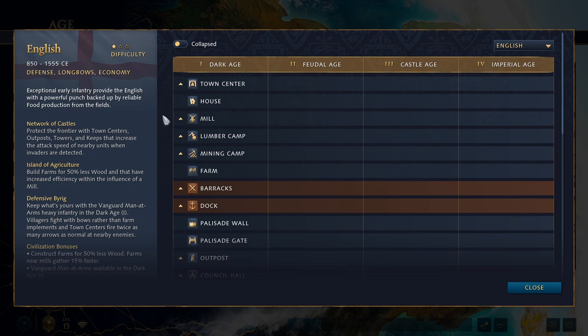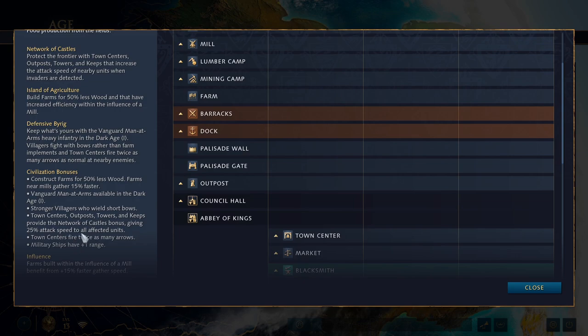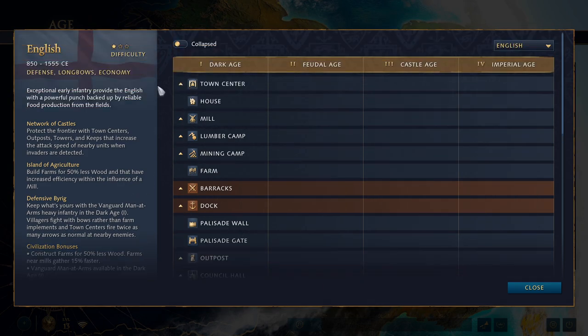So that is the English civilization in a nutshell. They are indeed a very straightforward civilization. You have your easy farms, you defend with your villagers early on and your town centers, you get your longbowmen going, you have the Network of Castles to protect yourself, and then you slowly creep across the map with your defenses, longbowmen, and maybe some trebuchets and men-at-arms to mix things up. This is definitely the civ I'd recommend for people just getting started in AoE4. I hope you guys enjoyed this video — please leave a like and subscribe to the channel for more content.